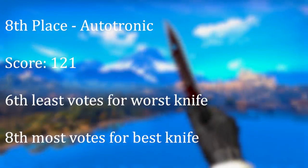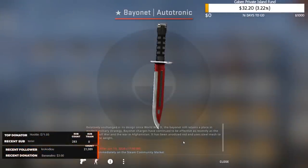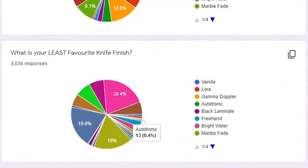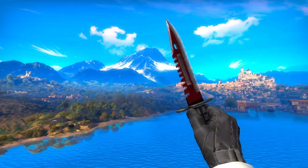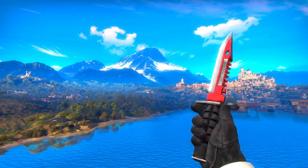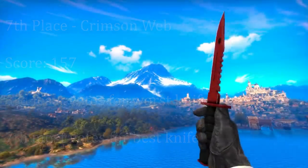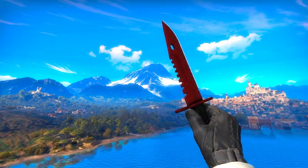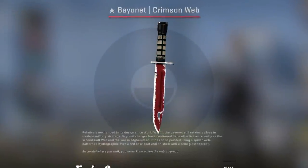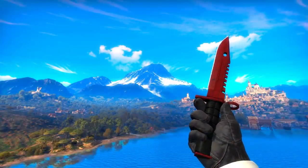8th spot is the Autotronic — definitely a favorite of mine. It's another Gamma knife, and also the first type of knife I ever unboxed. Its simple red and silver finish has a lot going for it. There were only 13 votes against this guy — barely any. And while there definitely are flashier knives, this one is still solid and really deserves its spot. 7th place is the Crimson Web — a pretty legendary type of finish. It's very well known, gets very expensive, and has this striking red appearance, so it ticks a lot of boxes. But it often comes in quite a poor wear value and is kind of scuffed as a result, which probably weighed it down enough to keep it out of the top 5. Still, a lot of people clearly like this finish.